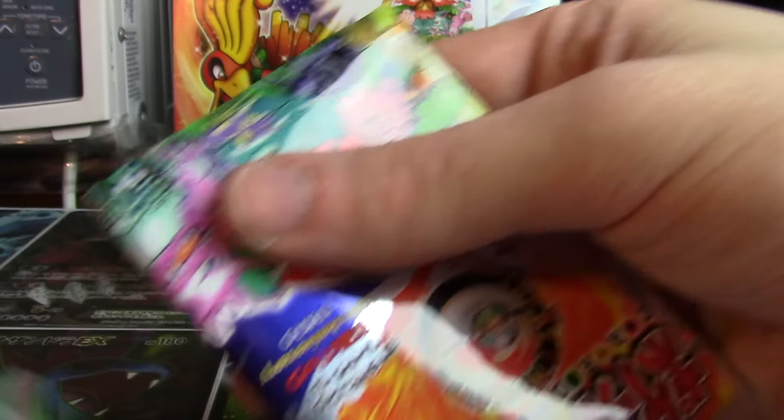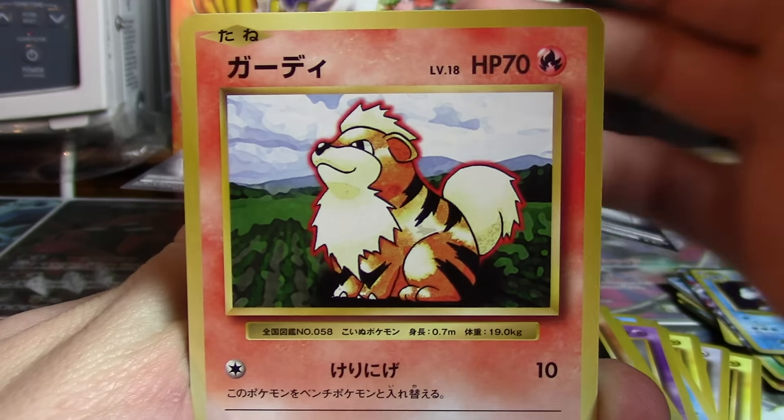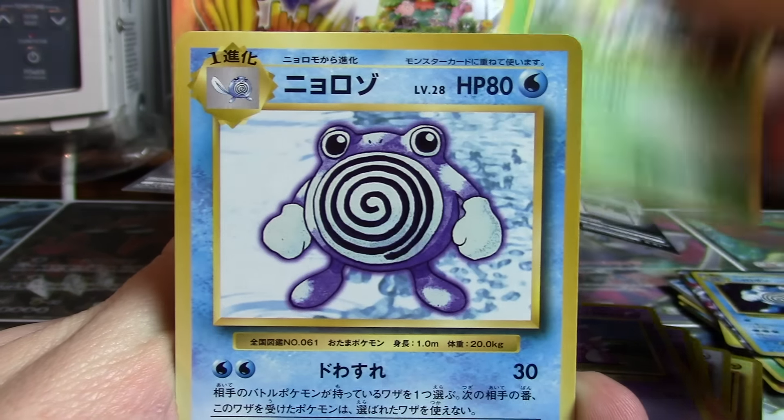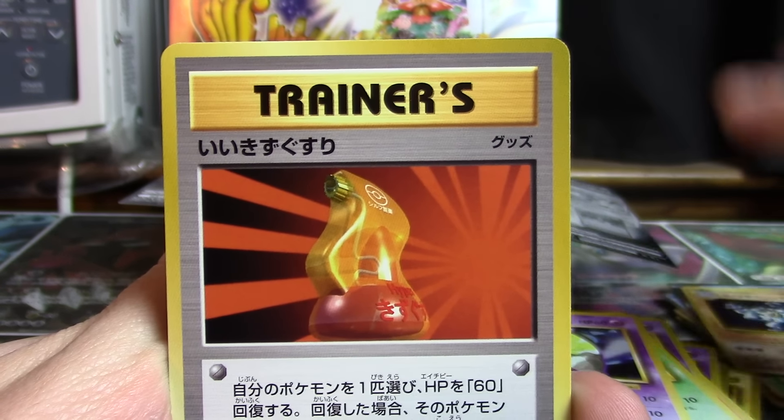The final booster pack will be opened on its lonesome, featuring no card trick. We've got Growlithe, Nidoran, Weedle, Poliwurl, Pikachu, Drowzy, Machamp, Super Potion, Dewgong, and Dugtrio.